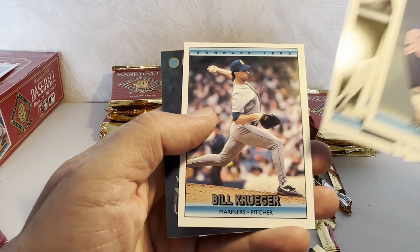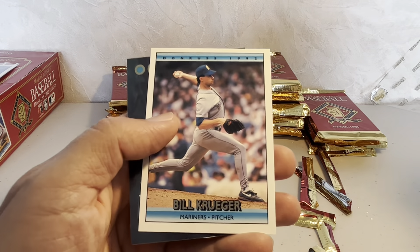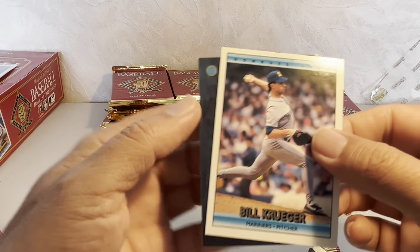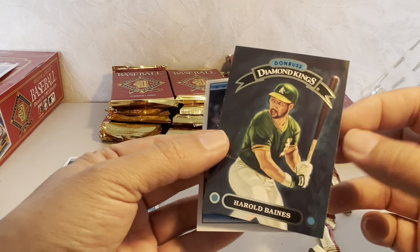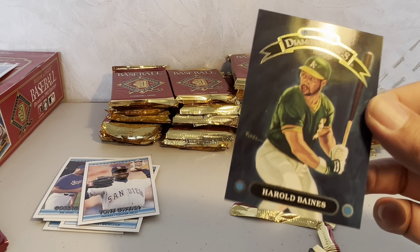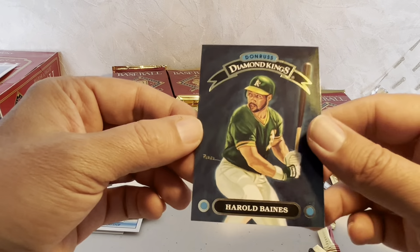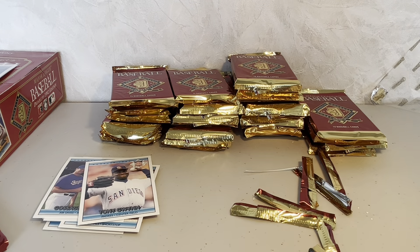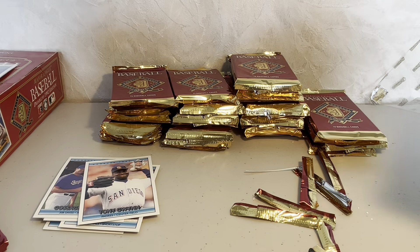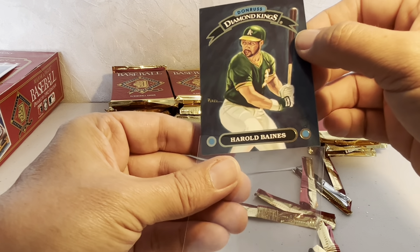And we have a Diamond King — hopefully Randy Johnson or Fred McGriff — but it's going to be Harold Baines. Well, that's good — Hall of Famer. I'm going to put that in a sleeve because I think these Diamond Kings are prone to chipping since they don't have a white border. Nice Harold Baines Diamond Kings card.